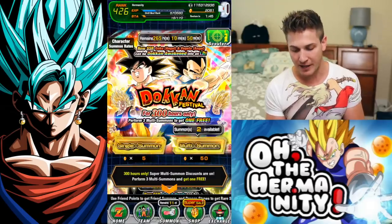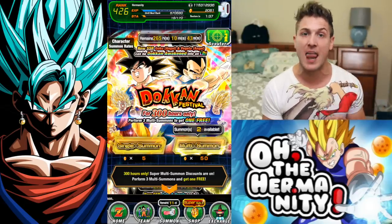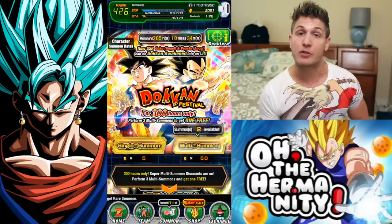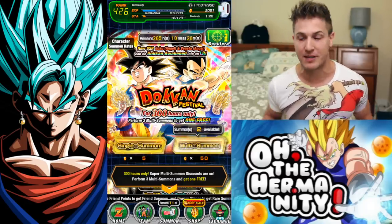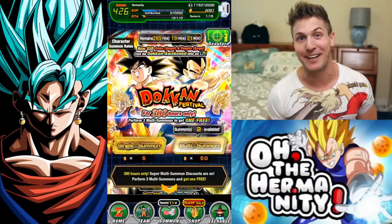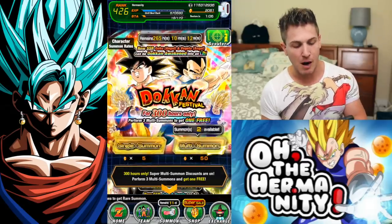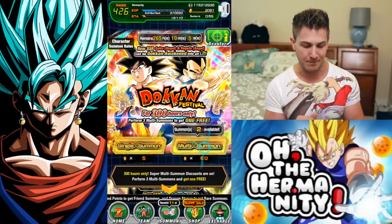From what I hear, LR Vegito might be even the better of the two, so we're gonna hopefully get him today. What we're gonna do is hit these two banners a few times, probably only dropping about 300 stones today. One thing I'm really excited about — I didn't realize it because I never had a chance to look at the character summon rates — but if you go through the rates on the Gogeta banner, Super Saiyan 4 Gogeta is on there. I do not have that unit, so if we can pull him today and pull LR Vegito, it's gonna be a lit video. We got two more multi summons left on each banner until we get our free summon, so about four summons per banner — 300 stones total. Let's get it done.